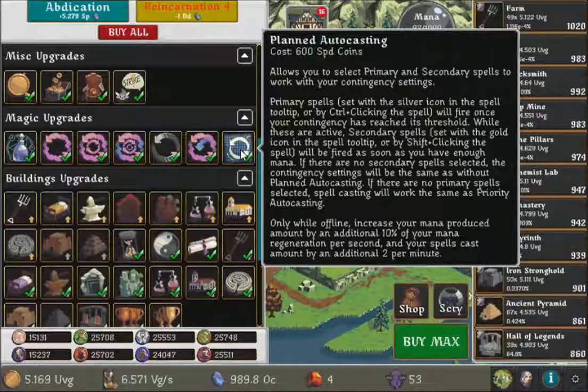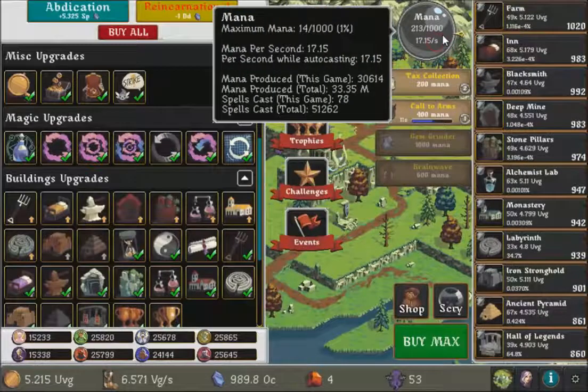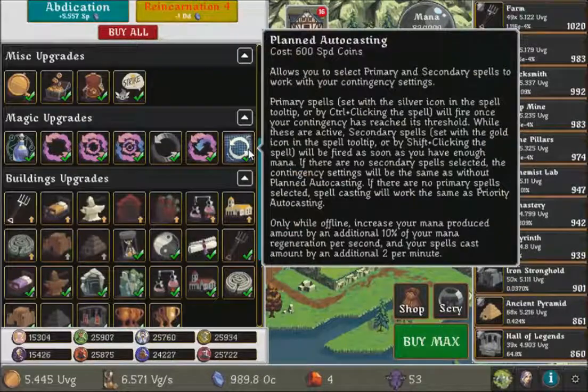Set with the silver icon in the spell tip. Silver icon? Primary spells are set with the silver icon.